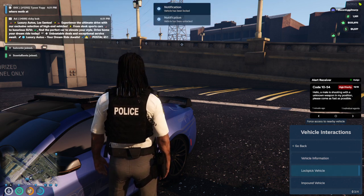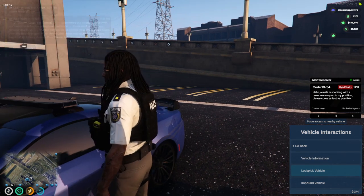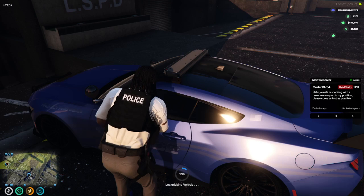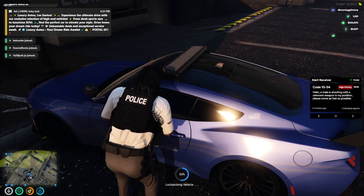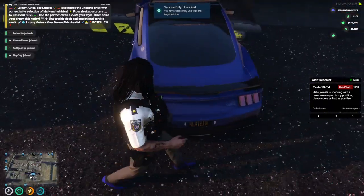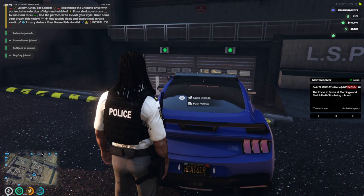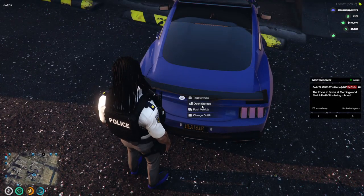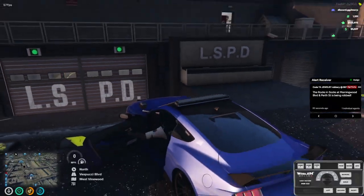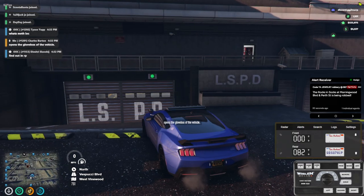You can also lockpick vehicles. Say you're arresting somebody and their vehicle is part of the scene and it's locked — you're able to lockpick it to search it, seize it, and impound it. I suggest going to the trunk first, because if you go straight to the driver's seat, open the glove box, then get out, you'll have to lockpick again. Go to the trunk first, click 'open storage' — they may have stuff in there or they may not. Then go to the driver's side and press F2 to open the glove box.